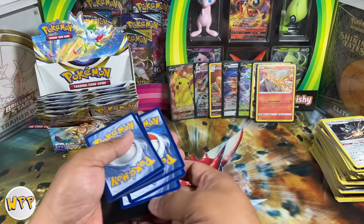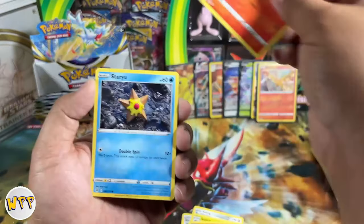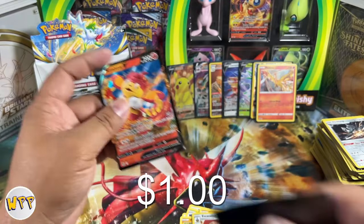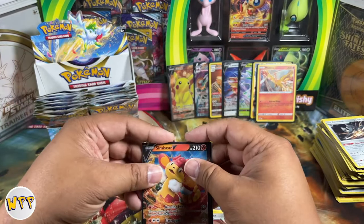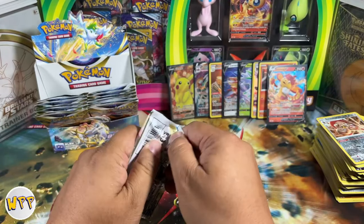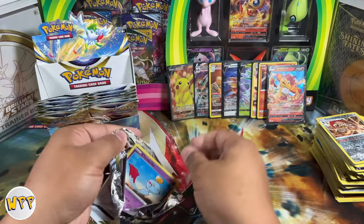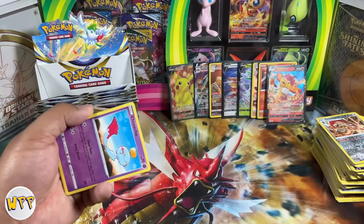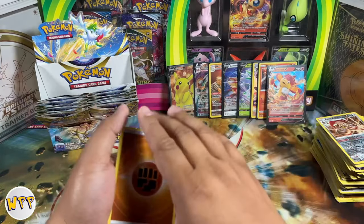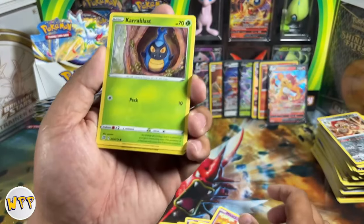We have a reverse holo Alolan Exeggutor and a Klinklang non-holo rare. The quality of Japanese cards is so much superior to English cards — it's crazy. We have a Barry trainer card. I've got to remember these trainer cards because it was so embarrassing when I was opening the VMAX Climax God Pack — I didn't remember half of the trainers' names. I only knew like two or three of them. My daughters came in and corrected me. There was a Nessa — there were 10 full art trainer cards in that God Pack. I was just shaken when I opened it. Check that off the list — to open a God Pack on video and share it with everybody.